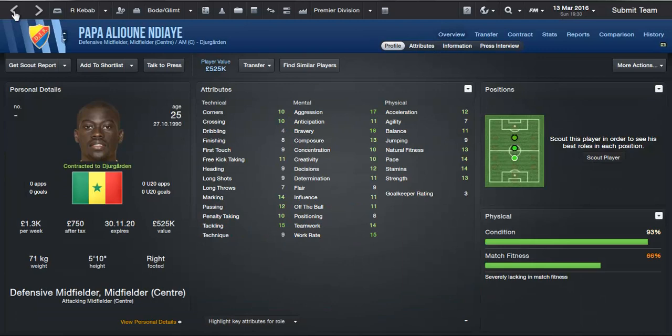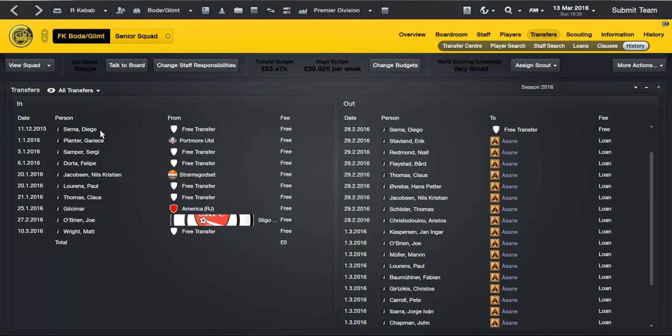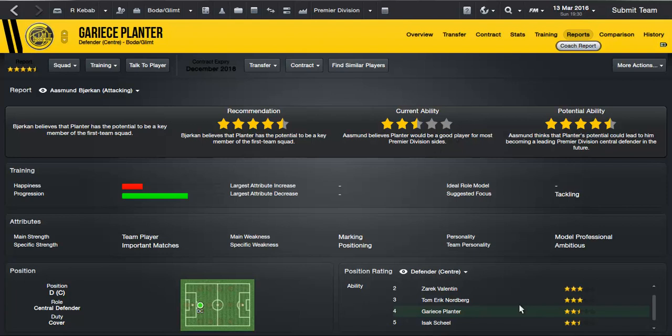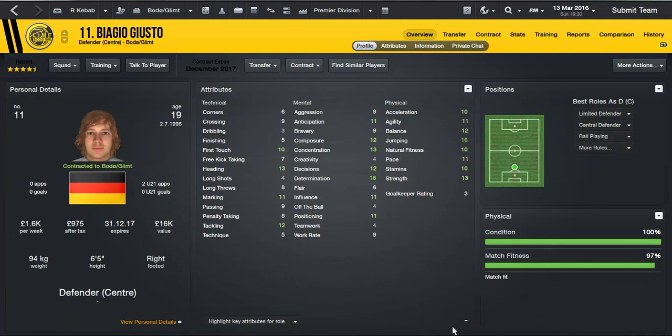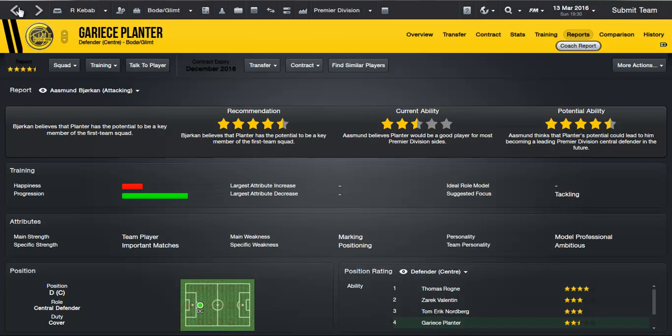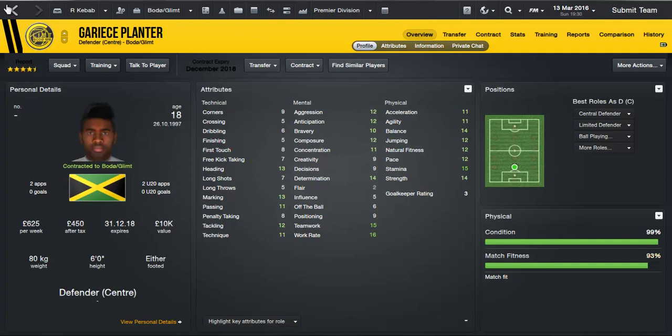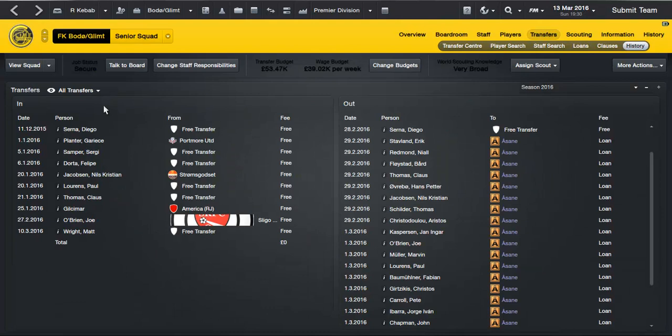So yeah, that's a very good transfer. Not boosted our coffers by much, but I'm just waiting for the Champions League revenue to come in — then we'll be fine. Coming in: Garry's Planter came in from Portmore United in Jamaica, already got two appearances for Jamaica and he's 18 — very good player: 13 heading, 13 marking, 12 tackling. He's our fourth choice. He's already above a few others. These guys I'm just waiting for them to hopefully gain Norwegian nationality or at least be at the club for three years to get homegrown status.